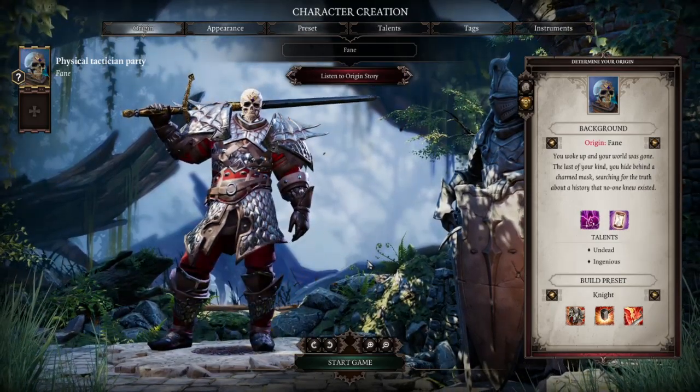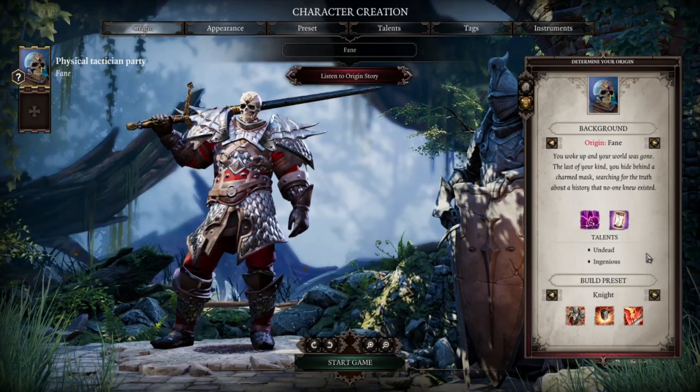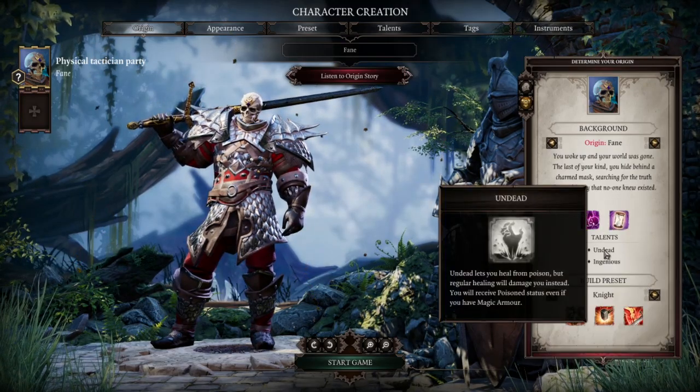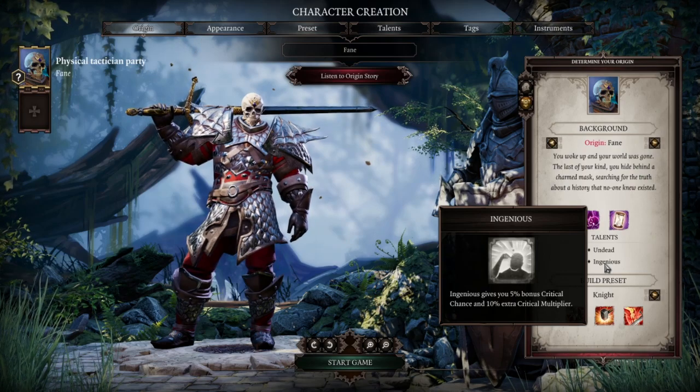Fane makes a good anything because of just how overpowered Time Warp is, and the Ingenious talent as well — critical chance and multiplier increased.